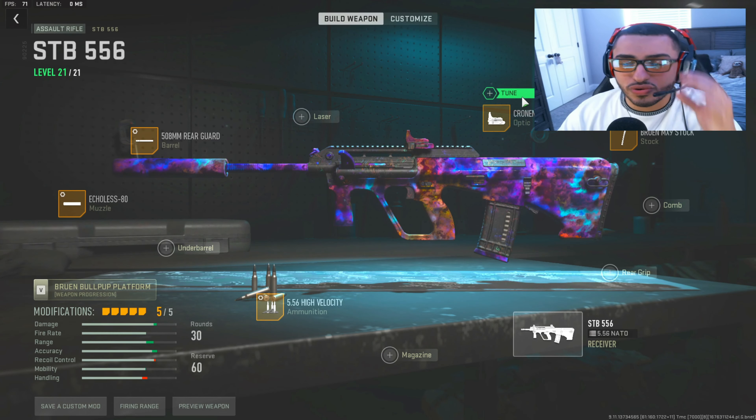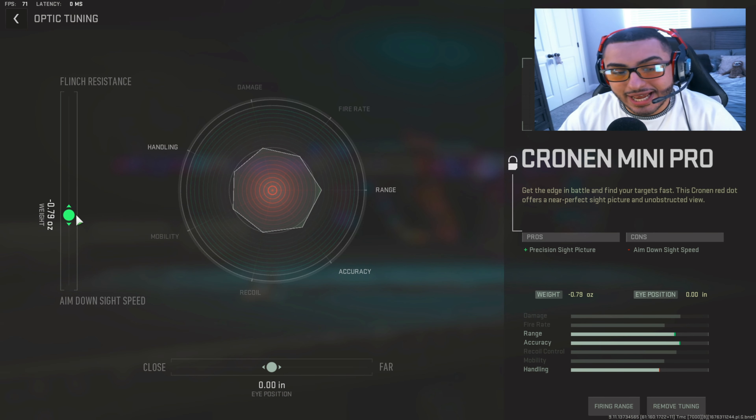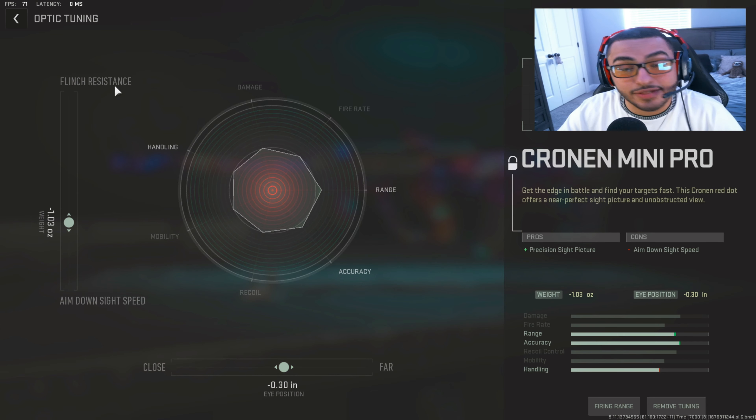For the next attachment tuning, for the Cronin Mini Pro sights, we're going to increase ADS speed to a generous 1.0. As far as eye positioning goes, I like to put that to 0.30 — it just brings out the red dot sight a little bit more. You don't have to do this, but definitely make sure you copy the ADS speed for that tuning.